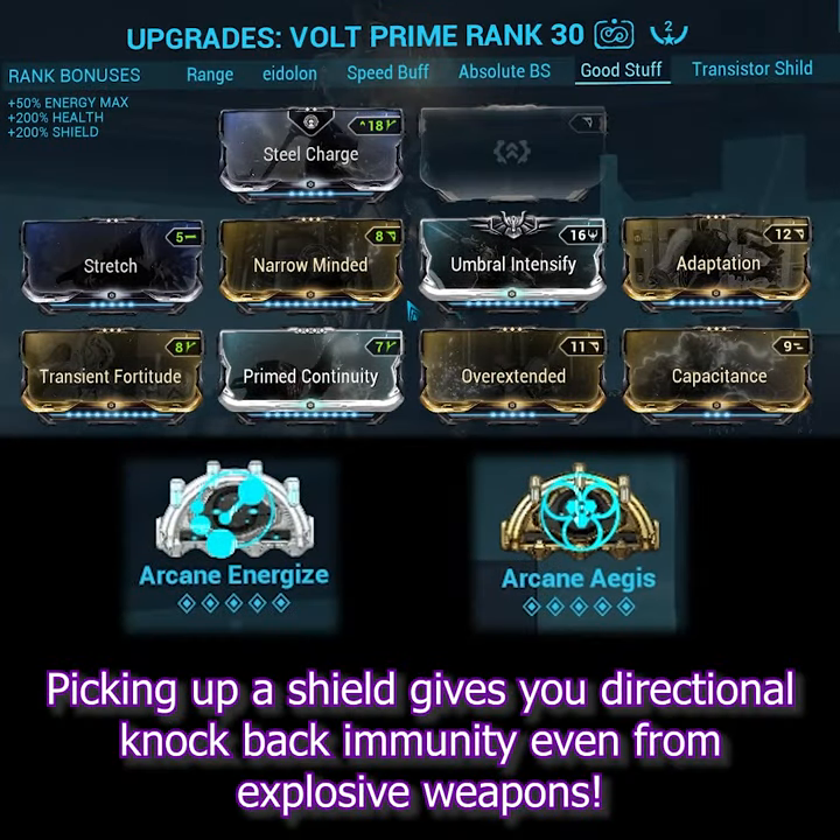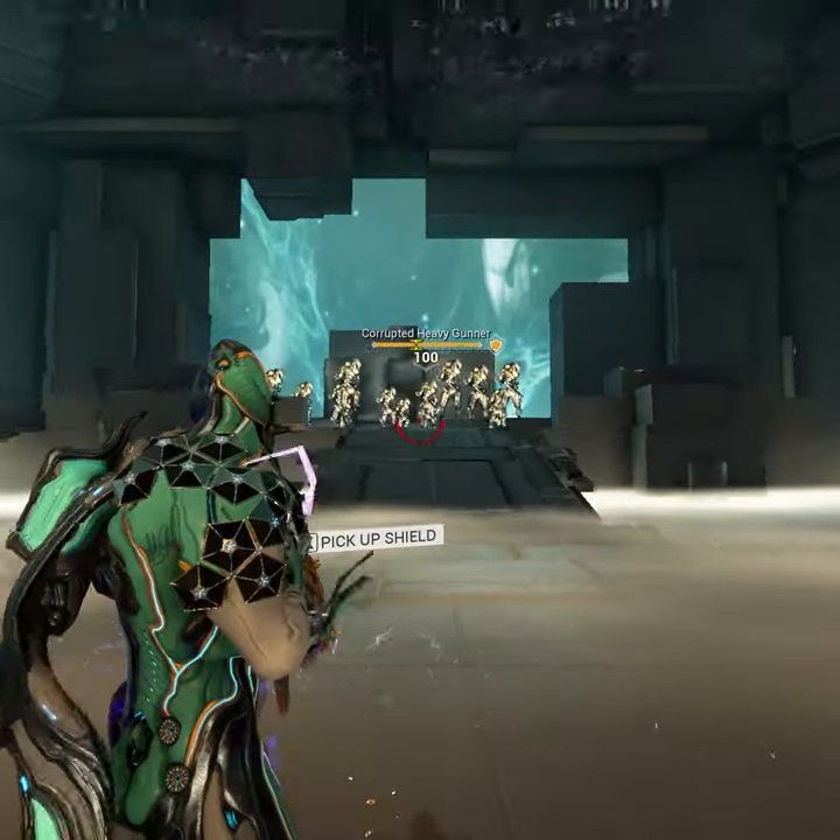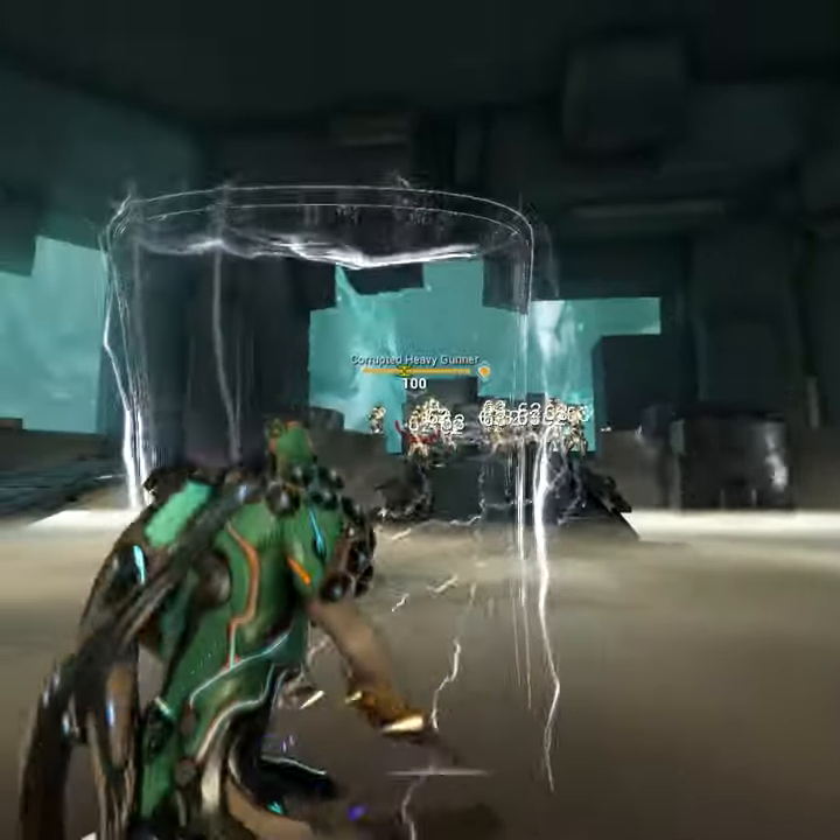For a general use build: press 3 and pick up your shield with X, then press 2 for reload and melee speed, and 4 for survivability.